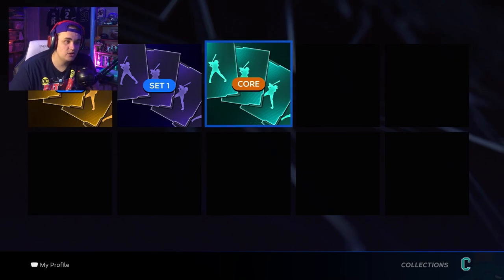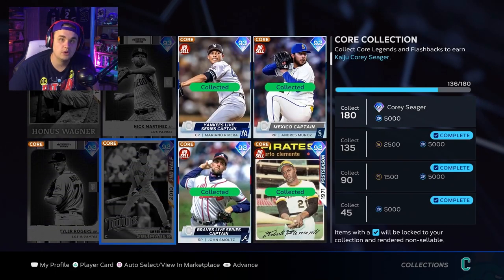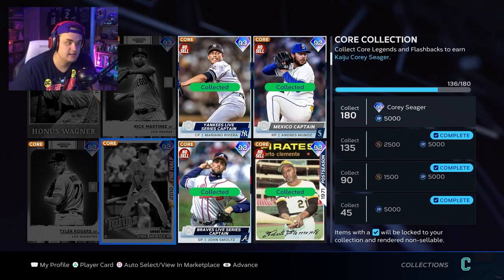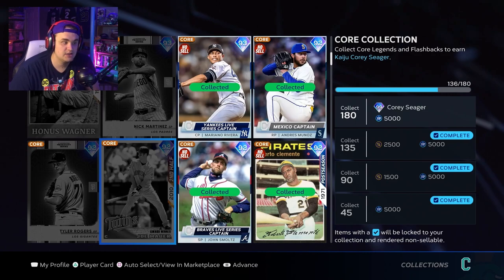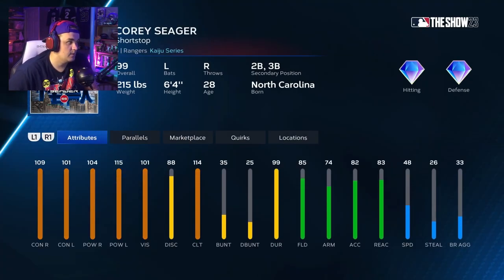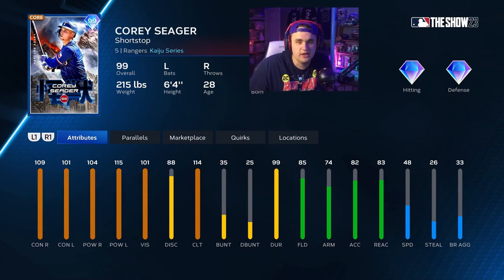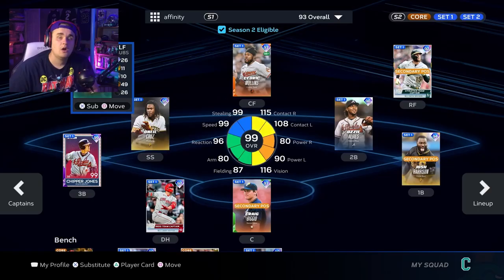For the core collection, base Live Series cards are not locked into it — it's the collection reward cards that count. If we unlock this Corey Seager card, he can be used at shortstop all year. You don't have to worry about using that wild card slot or slotting him in elsewhere. Completing the core collection gets you a card usable all year long with no worries at all.